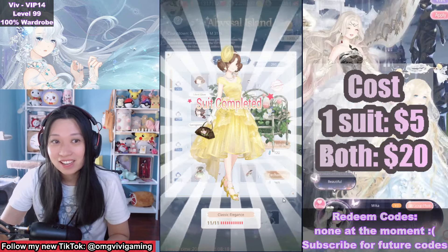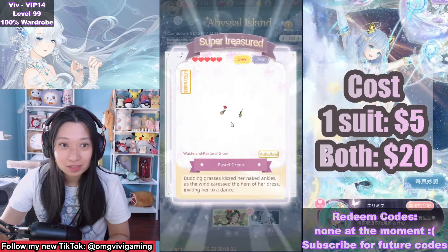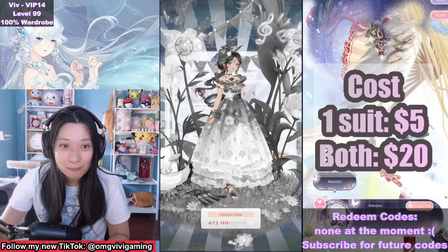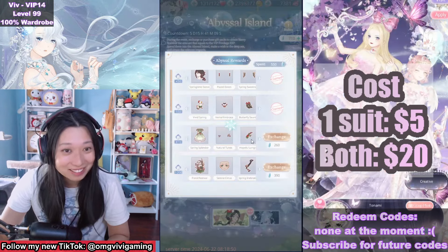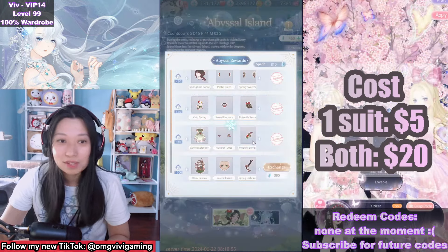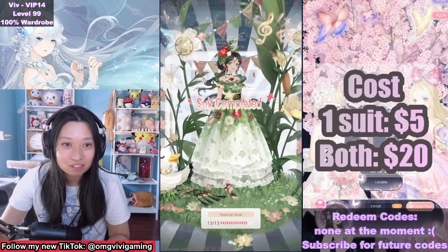I'm so curious about the pose. And then up next, we have at the 460 VIP EXP, it's going to be a couple of pieces of the pastel glow suit. What was that giant duck thing? And then there's the dress, getting to the good pieces, and the giant background, and makeup. 13 out of 13.